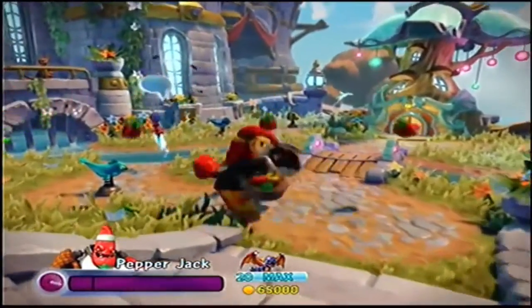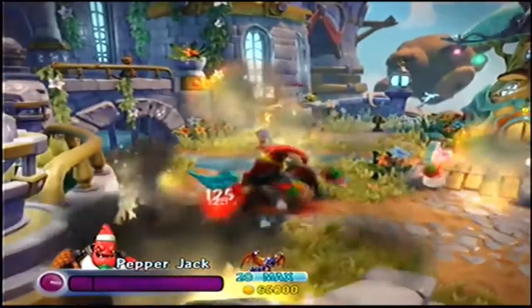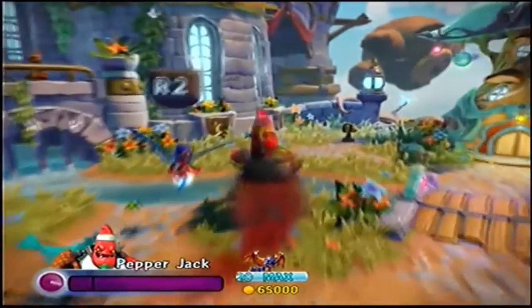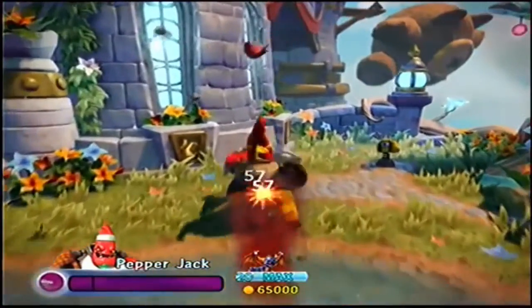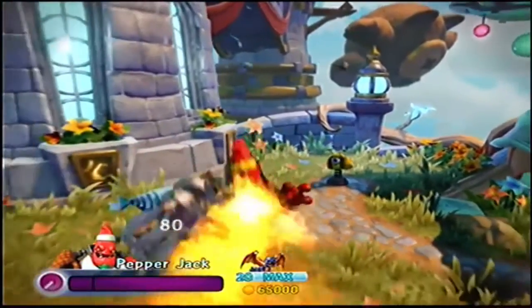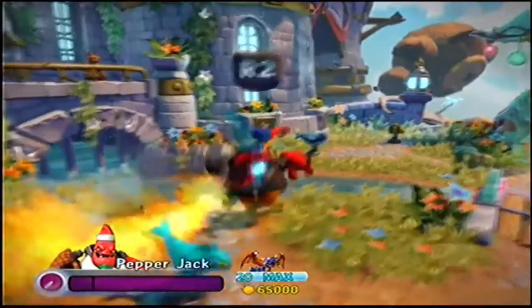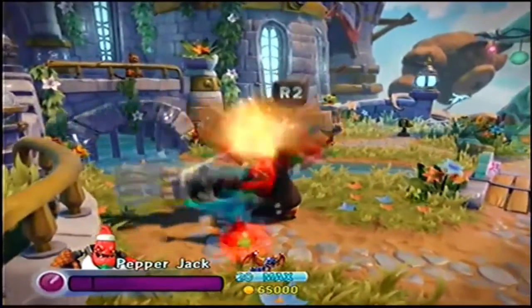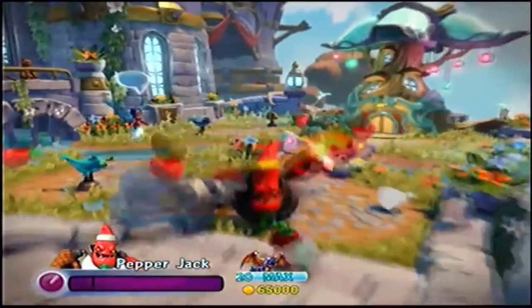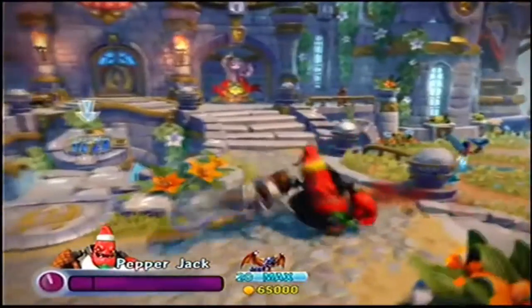It's very convenient. We also have the speed-through attack with his little grinder thing, and you could just dash through all the enemies while rapidly grinding through them. We also have his flamethrower attack where you can use his fire breath and destroy everyone in his way. He breathes fire of course, so they just die. That's it for Chef Pepper Jack, and for my 4th most favorite trappable villain it would have to be the one and only Sheep Creep.